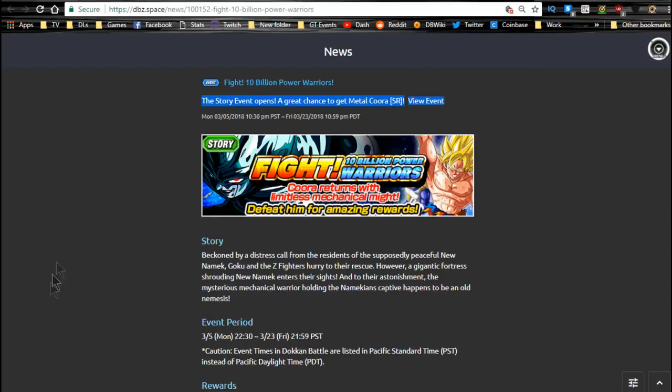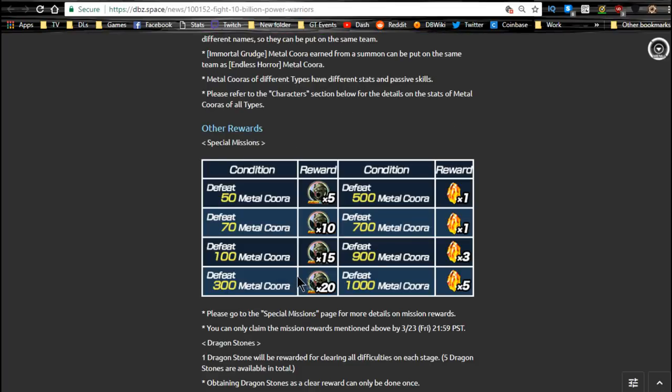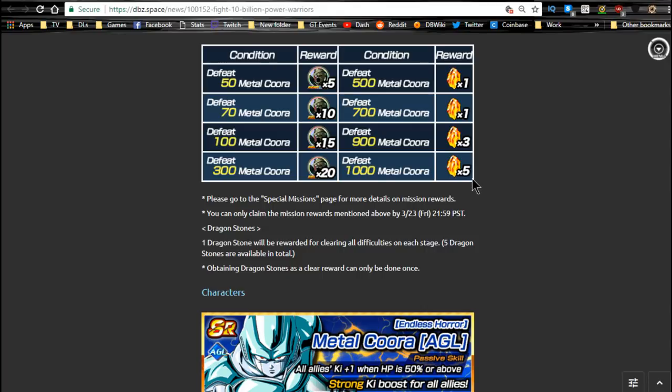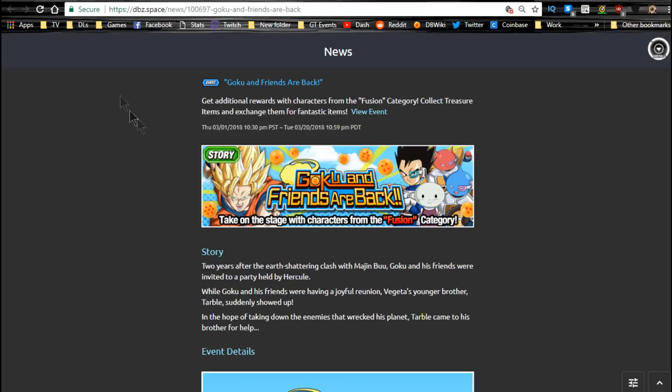First one is the 10 Billion Power Warriors event. That runs until 3/23 — it's currently 3/7, so you have about two and a half weeks. This event is really just meant for you to grab all the dragon stones. Outside of that, these cores kind of stink — there's no real reason to have any of them. They do not feed into the SSR Intelligence unit. So at least grind it out to get all the dragon stones available.